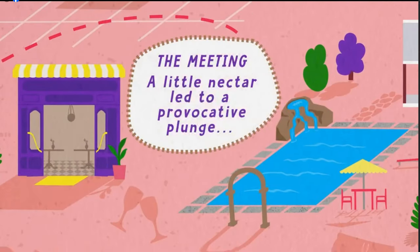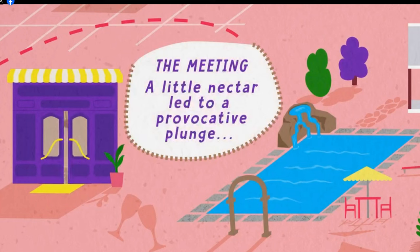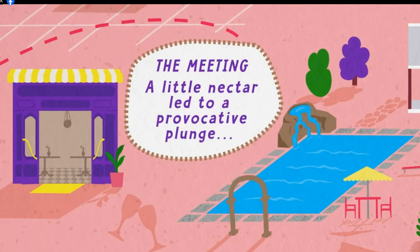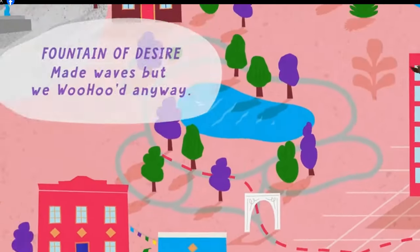Polished look for a sultry splash — splash makes sense because it's summertime. This includes two free stylish updates. The second part is called 'The Meeting': a little nectar led to a provocative plunge. Again, focus on water, whether it's a beach or the ocean, and this time it's going to be two destination kits.